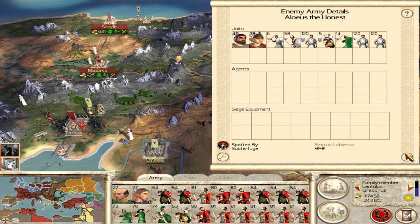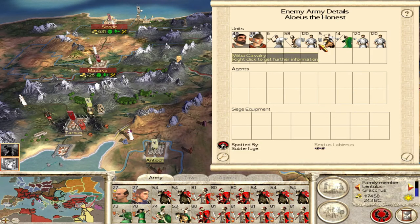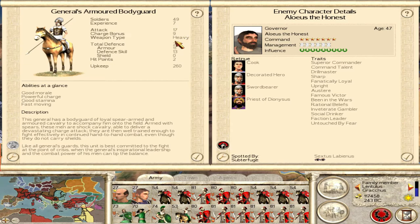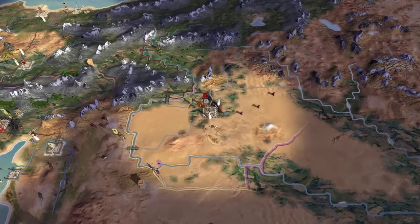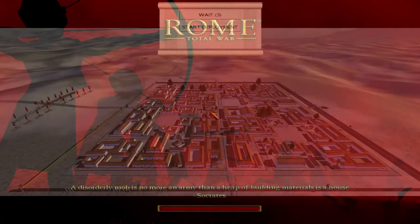This guy is a very good commander as well, which generally you don't see with the AI too much. They have experienced units but they're trash. That general's bodyguard unit is going to be so tough - look at that: 24 defense, 11 armor. Probably going to have to throw a load of Pilum at them. He could shred some of our troops - 11 armor, 24 defense is brutal.